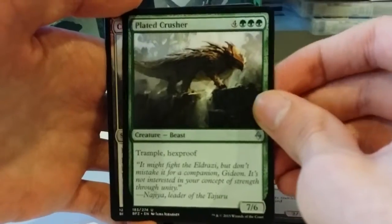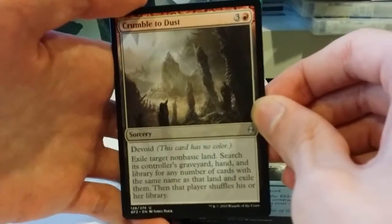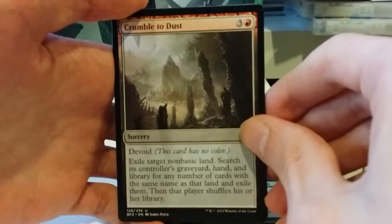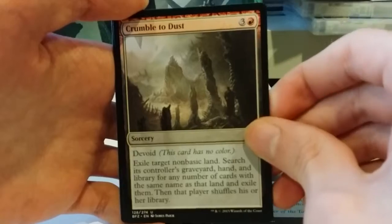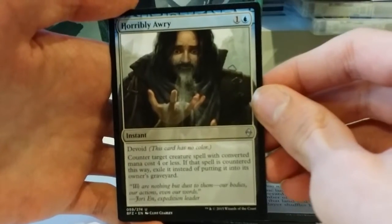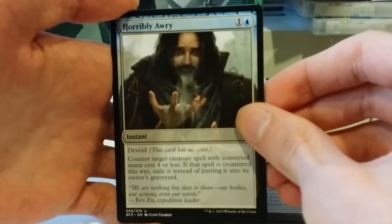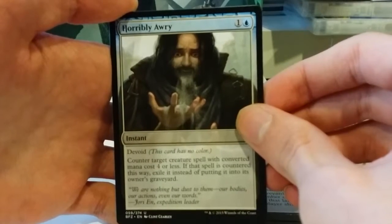What do we have next? Crumble to Dust: 3 and a red to exile target non-basic land. You search its controller's graveyard, hand, and library for any number of cards with the same name as that land and exile them. That player then shuffles his or her library. Moving on, we have Horribly Awry: 1 and a blue for a devoid spell. Counter target creature spell with converted mana cost 4 or less. If that spell is countered this way, exile it instead of putting it into its owner's graveyard.